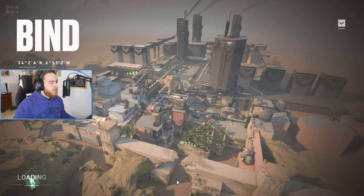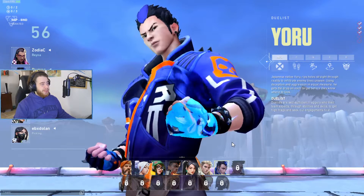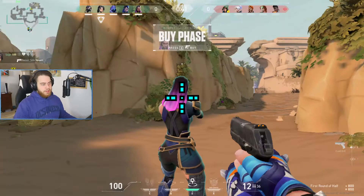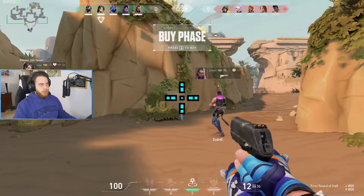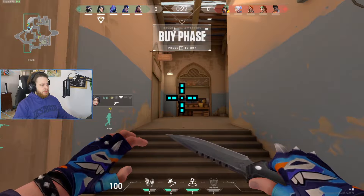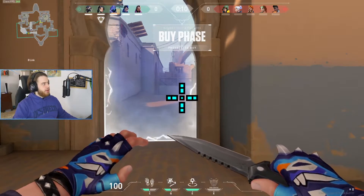The cursed challenge is going to be played out on Bind. Man, the image quality is so grainy it's unreal. We're playing against a team of Phoenix, Sky, Brimstone, Jett and Killjoy. I really want to see how this one will go. With this 720p stretch resolution the crosshair basically takes like a fourth of our screen — it's insane. And the minimap is basically non-existent; I can't see anything on it.